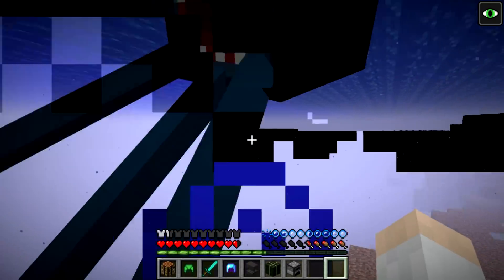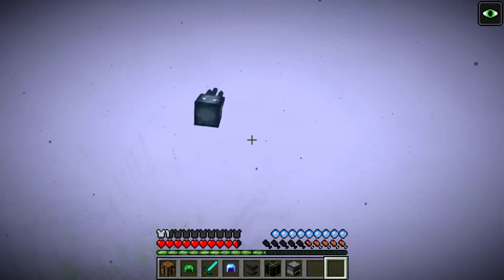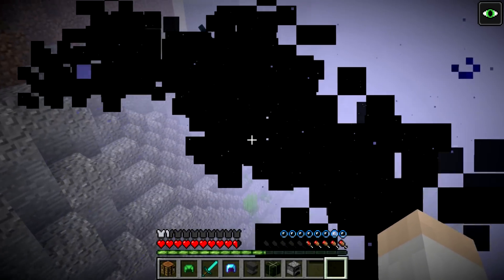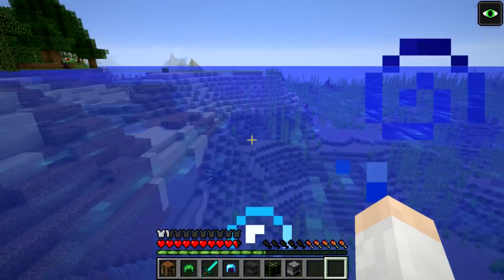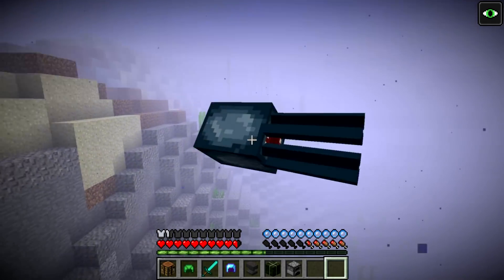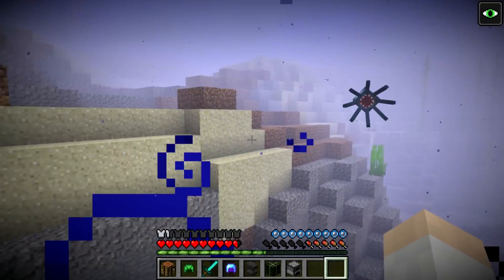Another feature: if you hit a squid, they release a cloud of ink right there. It serves as a pretty effective shield against the player if you're right in the middle of it. They also run away and jet away from you. So that's kind of cool.